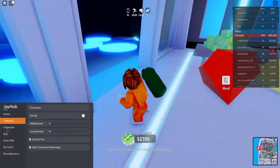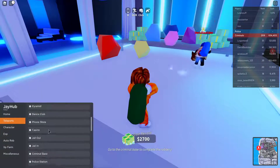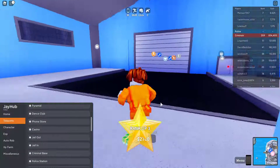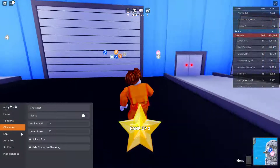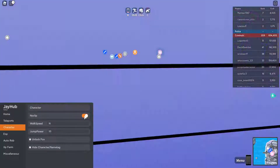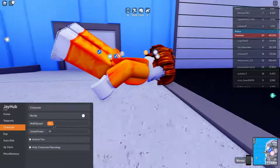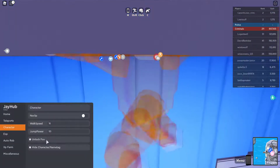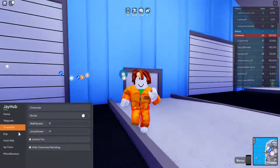Let's teleport to the criminal base so we can grab all this cash. Then we can change character. We've got no-clip so you can go through stuff, which is pretty cool. And we've got walk speed and jump power settings as well.